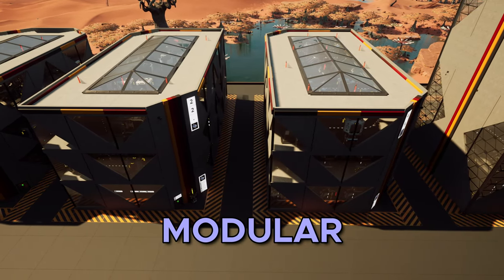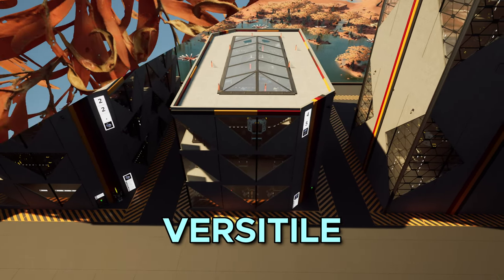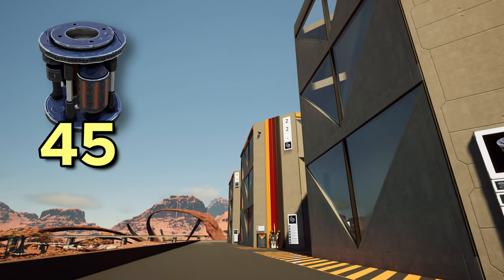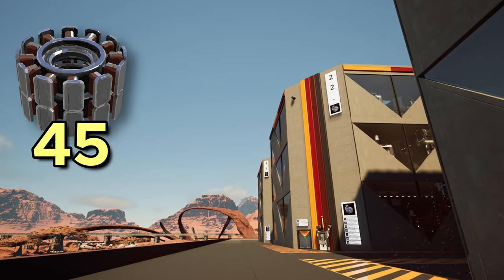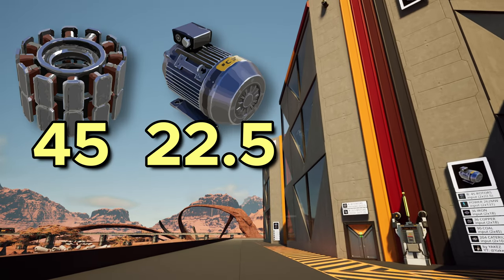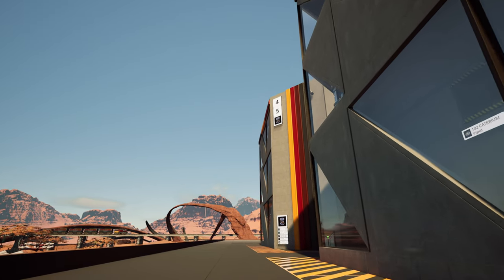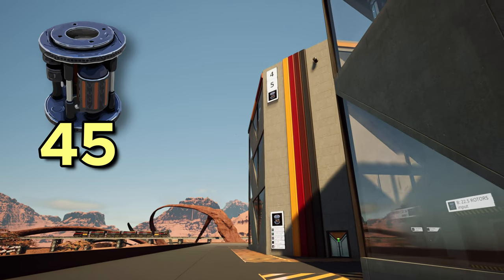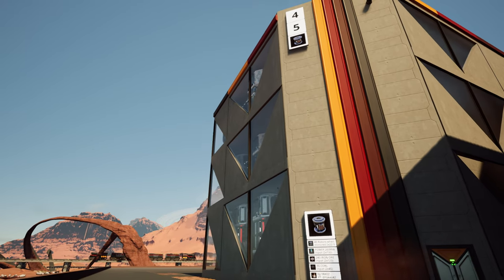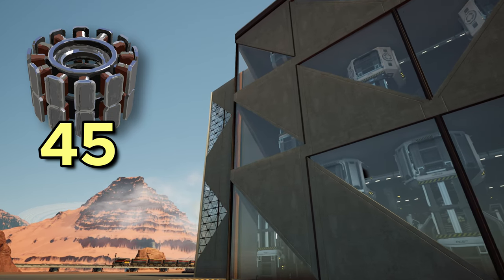They are quite modular and cover the vast majority of related production chains in Satisfactory. The first blueprint is designed for production of 45 rotors per minute. The second blueprint is designed for production of 45 stators or 22.5 motors per minute, which is achieved by simply flipping a single power switch. Then there is a low-touch solution for 45 rotors per minute without any copper being used by the factory. And the last one is another low-touch solution for making 45 stators per minute by using only coal and iron.